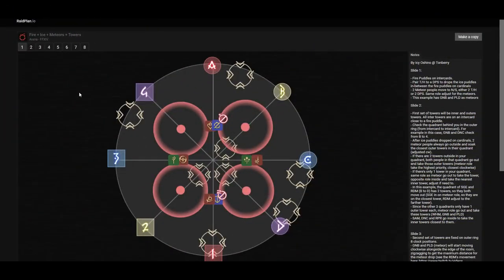Hey guys, Flair here. Today I will be demonstrating how to do the fire and ice Meteor mechanic on Dragonstone's Repair's Ultimate. Do note that since my static is doing low amounts of prog hours, we are still cleaning this mechanic up and hence I do not have clean video footage of it yet. Due to this, I will be using this diagram only and show you guys how to do it.